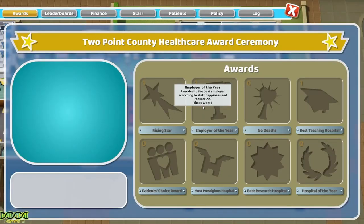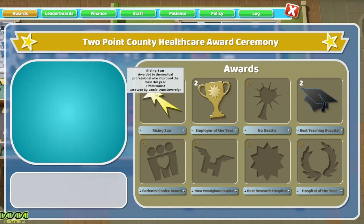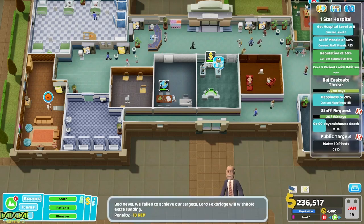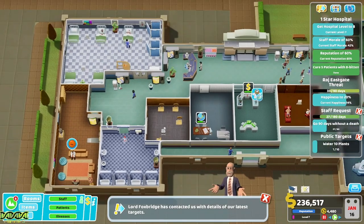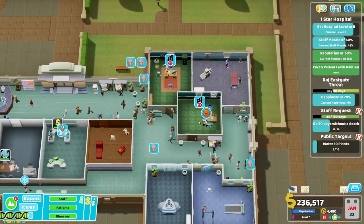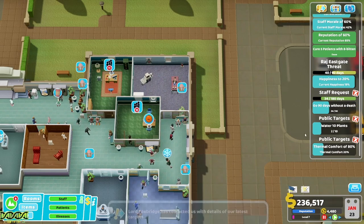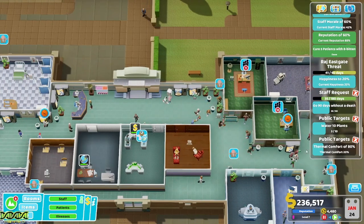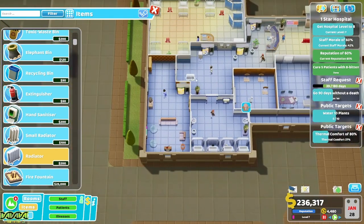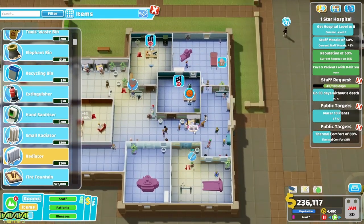How have we done this year? Rising Star — Employer of the Year and Best Teaching Hospital. Get level four surgery — why refuse that? Minus 10 rep, water, 10 plants — right, done. Where's the plant at the corner? I never noticed that.